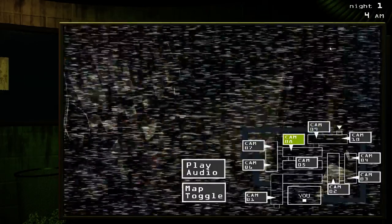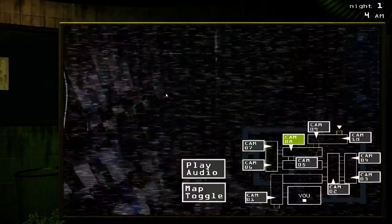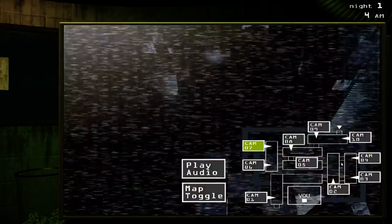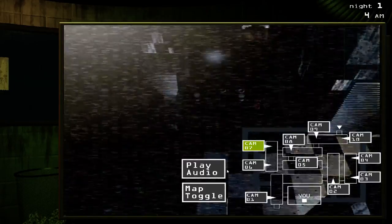On Cam 8, he can be all the way back here where he's barely visible and very hard to see, or he can be right up here standing in obvious. In Cam 7, he can be standing in this doorway, just standing there, or he can be up here with both of his eyes in the top left corner.